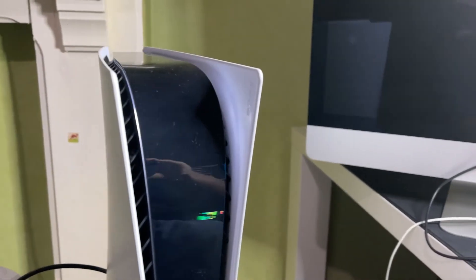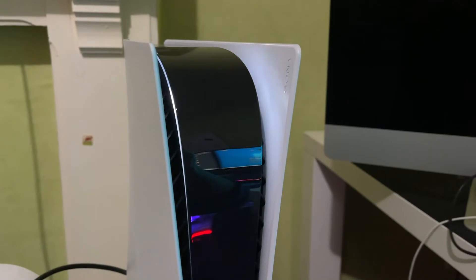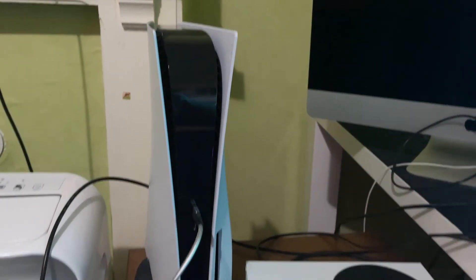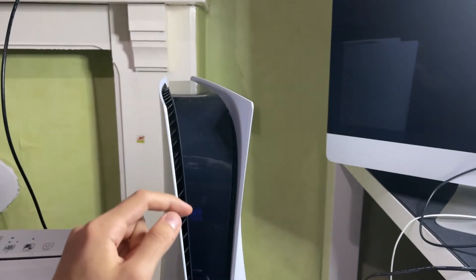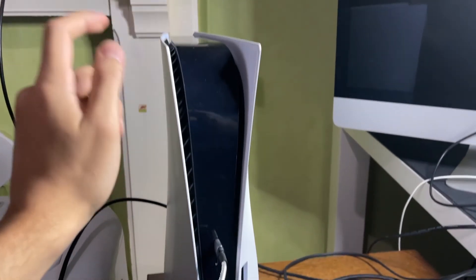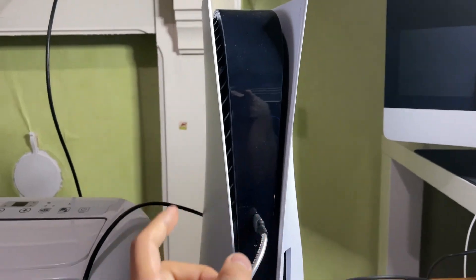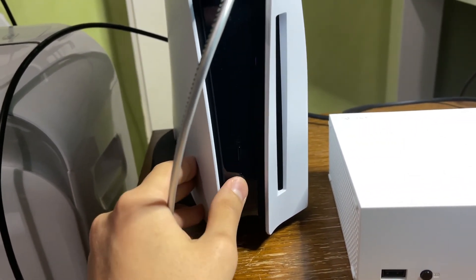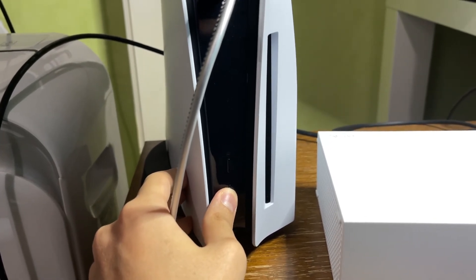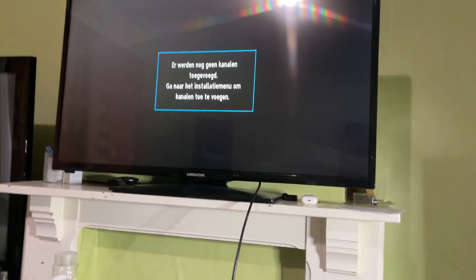Wait until the white blinking light stops completely. Once it stops, keep holding the power button. If you still see an orange light, it means the console is in Rest Mode, not fully off — and that will prevent you from entering Safe Mode. Keep holding the power button until you hear two beeps, then release on the second beep.